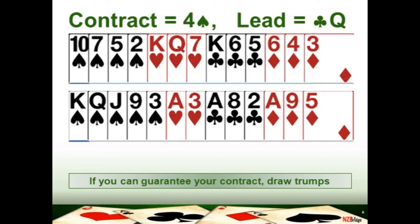Have a look at this hand — you're in four spades, and the lead by your left-hand opponent is the queen of clubs. You're in a trump contract, so you want to consider drawing the trumps and you need to look at how many losers you have. In the spade suit you're missing the ace of spades, so that's one sure loser.